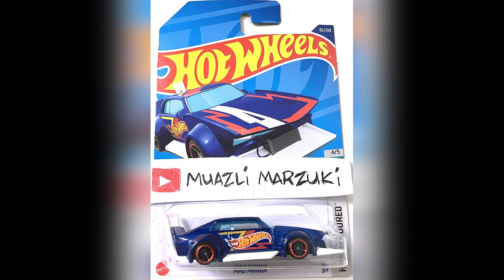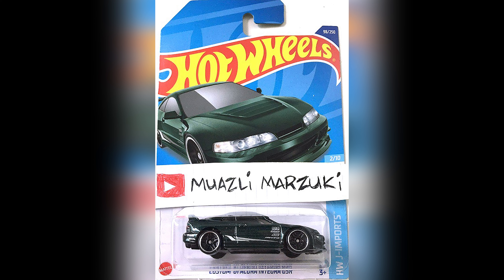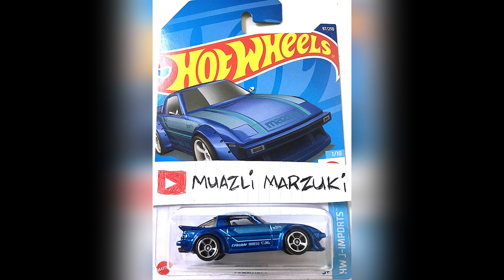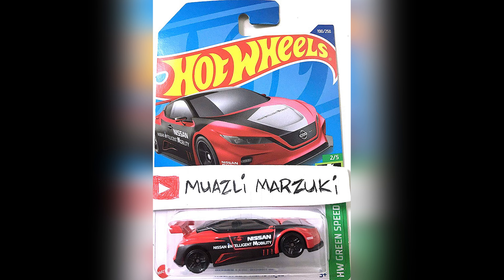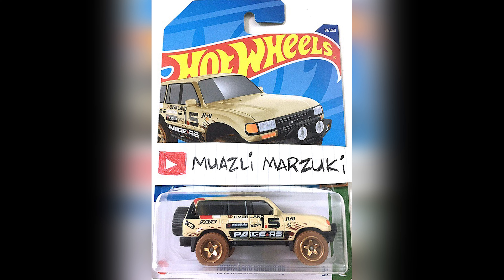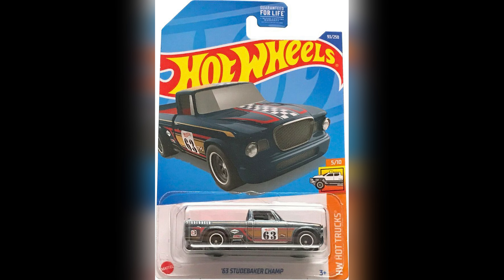Continuing the D-Case: Count Mussella, Rally Baja Crawler, Mad Manga, Kickcard, Custom 21 Acura Integra GSR, Mazda RX-7, Custom Ford Bronco, Nissan Leaf Nismo RC-02, and the Toyota Land Cruiser 80. The regular treasure hunt for this case is the 63 Studebaker Champ.